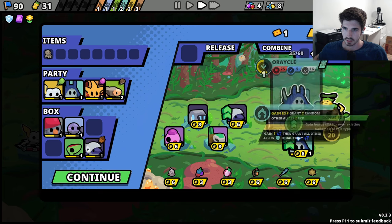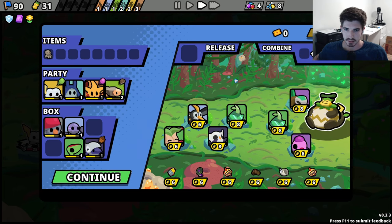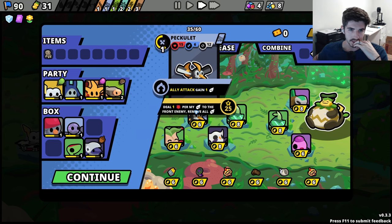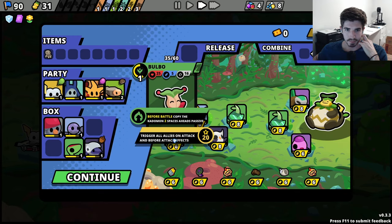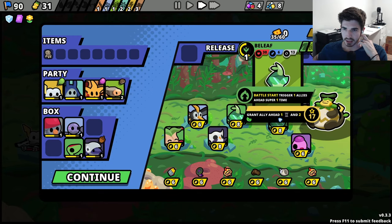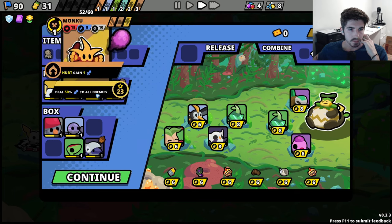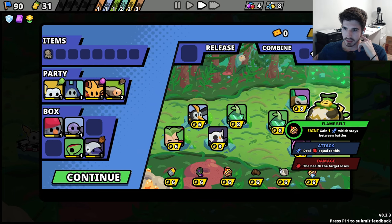We could reroll. Maybe it's worth restocking. I haven't seen this guy. We're not really going air typing though. Bulbo - hey, there's our belief. Nice. We found the flame belt! That's huge. In one damage which stays between battles. Unfeint - interesting.